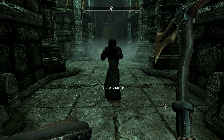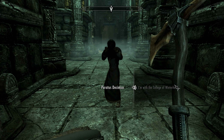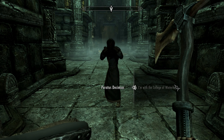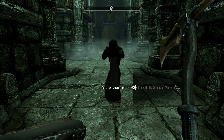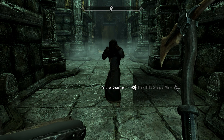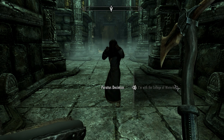How did the other person get into the observation thing — the guy we're after — if he didn't have the key? Unless he locked the door and has no key, which doesn't make sense because the Falmer are here. Gavros? Is that you?